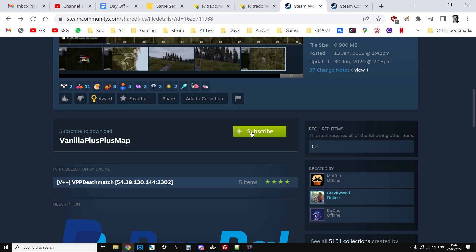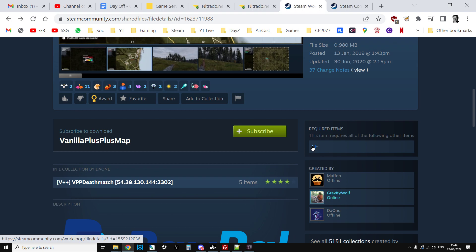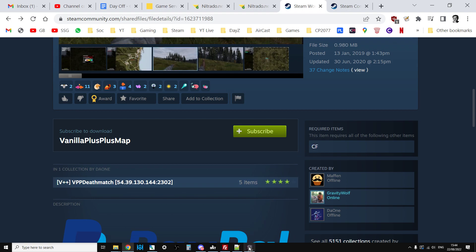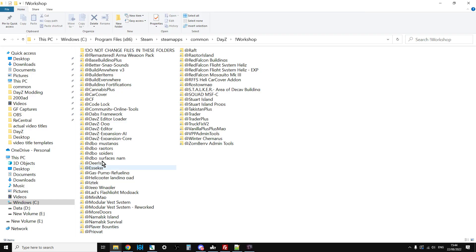It does have a dependency, so Community Framework (CF) must be installed as well for this to work. Once you're subscribed, when you fire up the DayZ launcher it will download the latest mods and they will appear in your Workshop folder, ready to be copied to your local server and also to your remote community server.